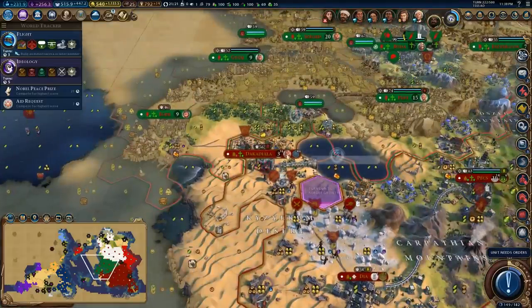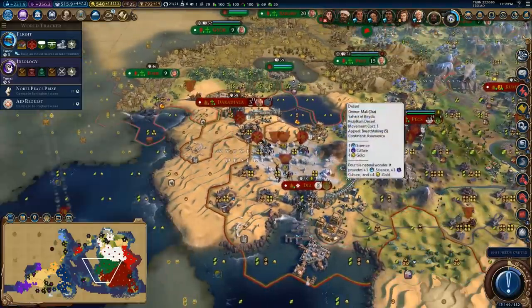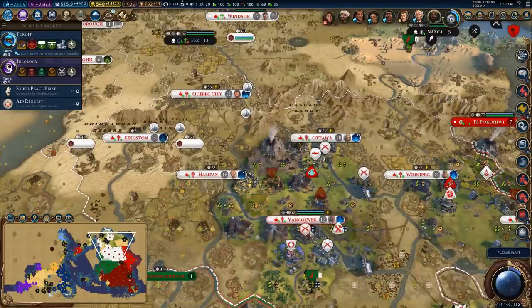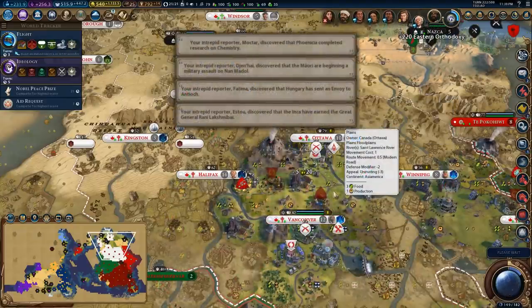We'll be able to try to convert this city back. Man, we're having a hard time finding these artifacts, I have to say — looks like somebody's snatching them up ahead of us.